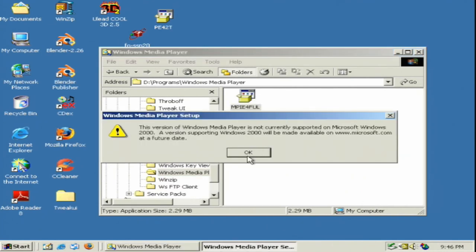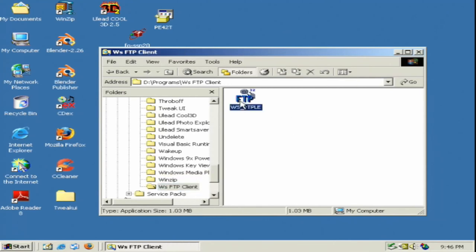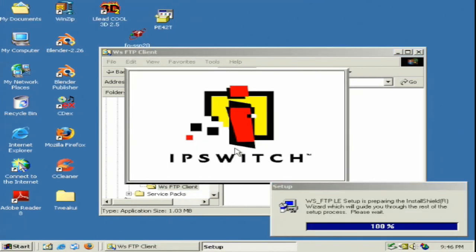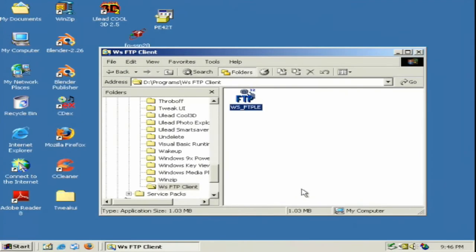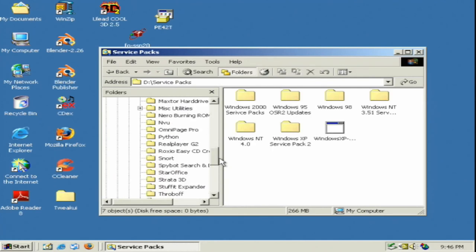This brings me to one of my gripes with Windows 2000 and later — I cannot install Windows Media Player 6, which I feel is the better version. In order to get better functionality, I'll have to use an older version of Media Player Classic, but it's not quite the same. Thankfully, there's Winamp and other media players to help fill the gap. And good old WS_FTP — before there was FileZilla. I think I'm pretty much wrapped up here.